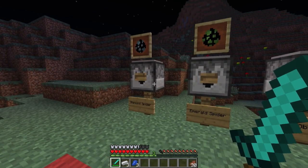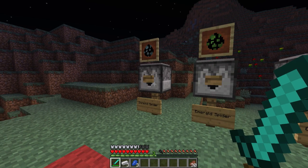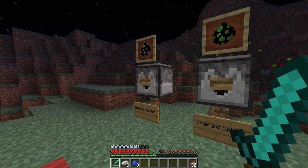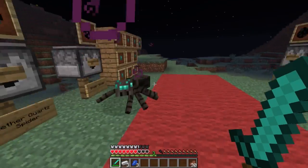Moving on to the diamond spider — the diamond spider beefs up the damage and will deal 3 whole hearts of damage if you're not wearing any armor. He'll follow faster and further than a normal spider. It'll give you nausea for 10 seconds, and then you'll get the diamond nugget drop. He's got 45 health there, and he's dealing the nausea effect.